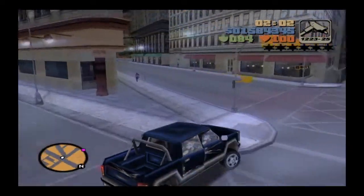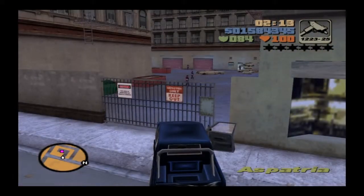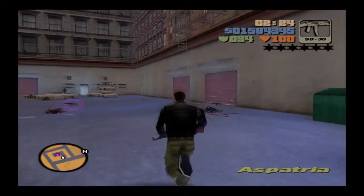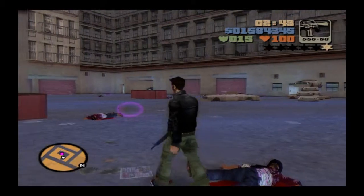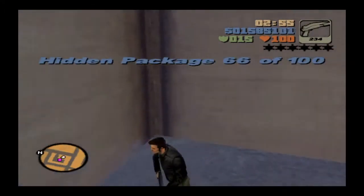I wonder why my car just stalled. So a bit of armour in me — 184. There's a hidden package here as well guys that I've been saving for this, so you could grab it in this mission. I'm going to shoot something. Now we just snipe all these fucks. There will be some in these garages guys, you've got to be careful when you go in. There's the package — it's package 66.